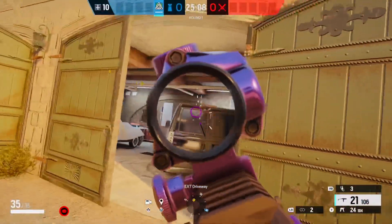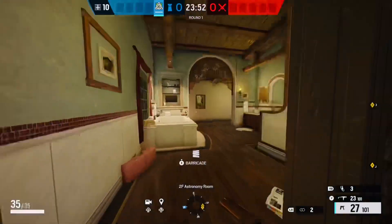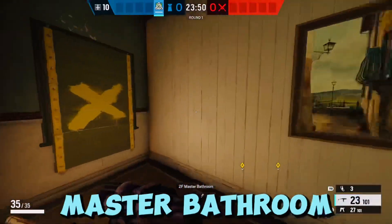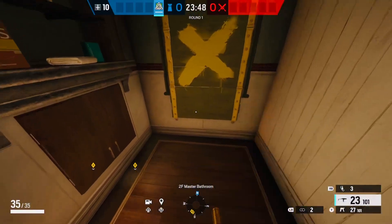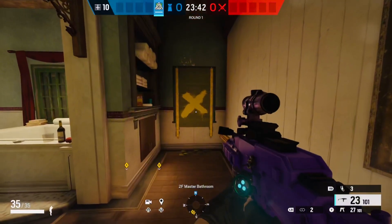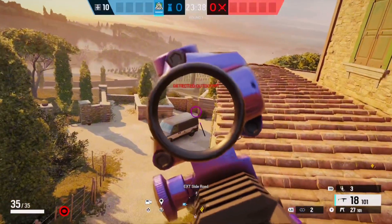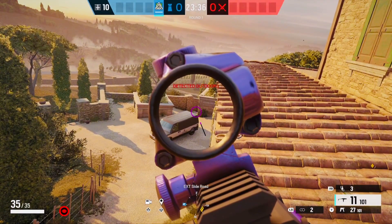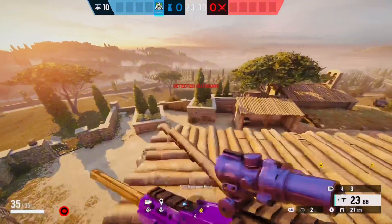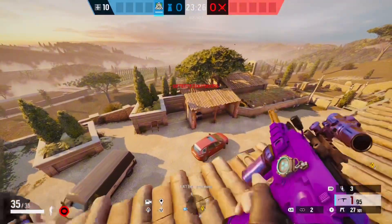Most people are not going to be expecting this. Now this next runout is upstairs in master bathroom on this window barricade right here. It's gonna be a runout on the same area as before but from up top. This is a pretty OP spot — you're just gonna be on the roof looking down on the enemy. They're not gonna know what's coming at all. I've had this work for me many times and I'm sure it will work for you guys. Let me know how it works in the comments below.